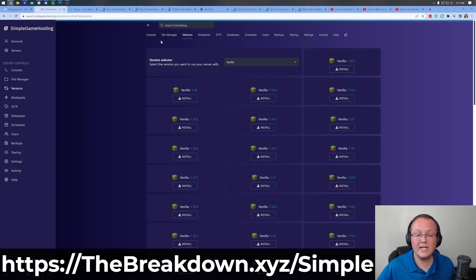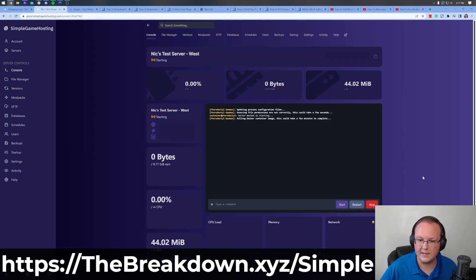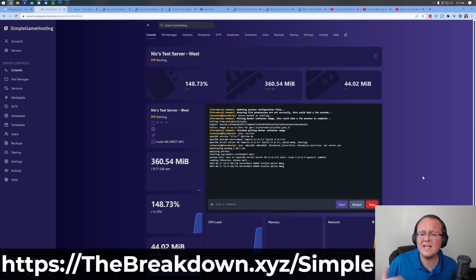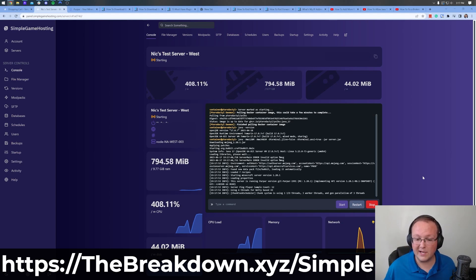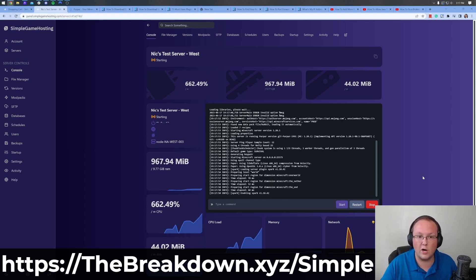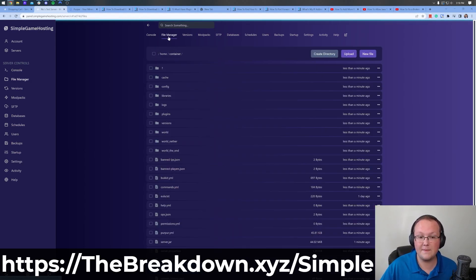Once you do have Purpur on your server, navigate back to the Console tab and click the Start button. That's going to start the server with Purpur installed. It's important that you start the server before you install plugins, because otherwise there won't be a plugins folder. Plugins just won't work if you don't start your server first. Now we can go to File Manager and we'll have the plugins folder.